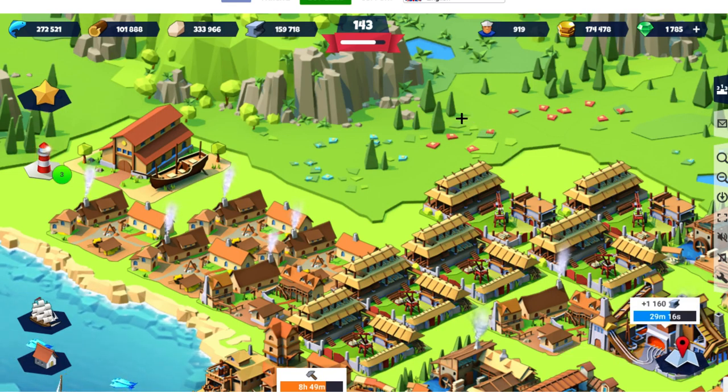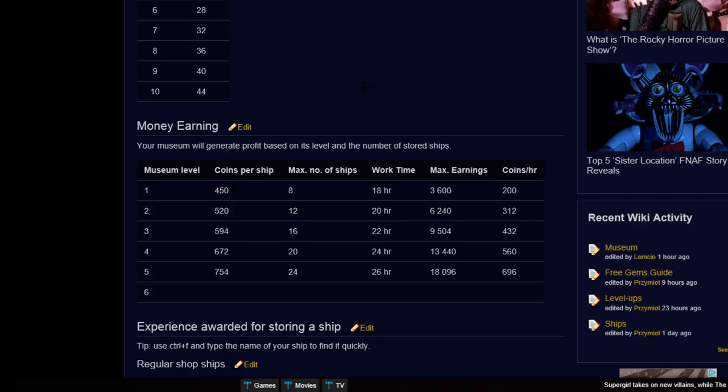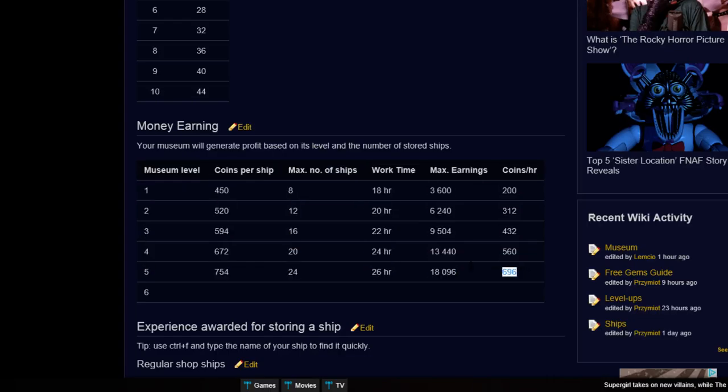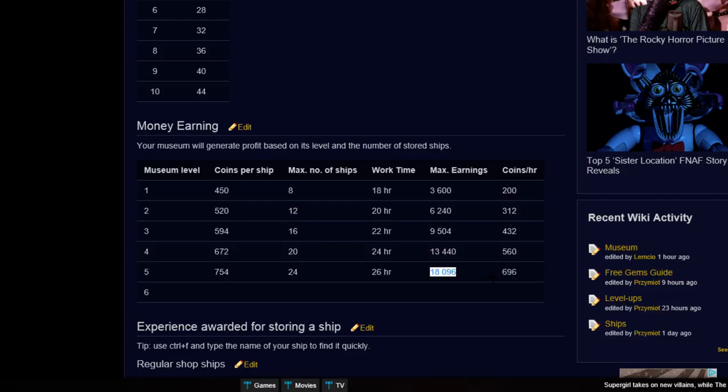Anyway, if you want to check out some of this data, go to the Seaport wiki — seaportgame.wikia.com — and find the museum section. You can see all the numbers there. Whoever put in the data, it's pretty good and helps me a lot when making decisions. At the highest level you need 24 ships in there, which is quite a bit, and if you're upgrading ships for this it doesn't pay off very well.